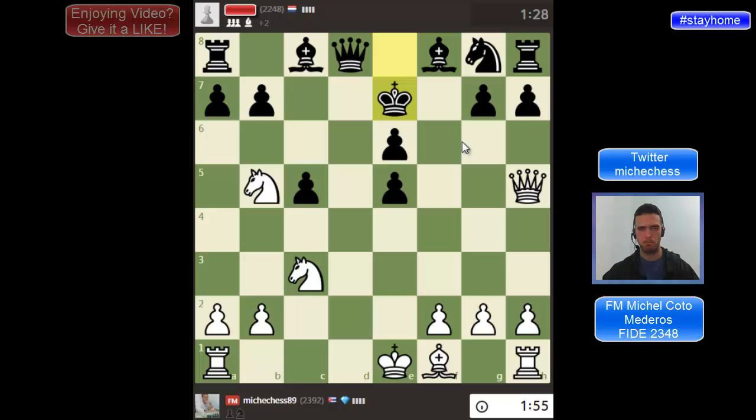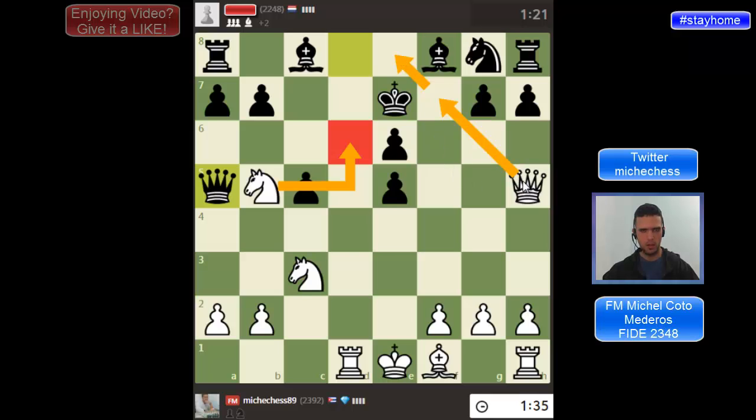Ke7. Of course I can take here. I'm thinking Rd1 first — improving the rook and getting the tempo. So why not? I can play Qh5 and then I can take the pawn. Now I can take the pawn. Also, I'm thinking of knight d6, because then I'm threatening check or check. That's another interesting move.